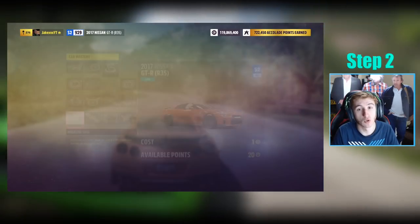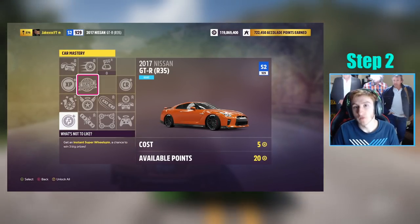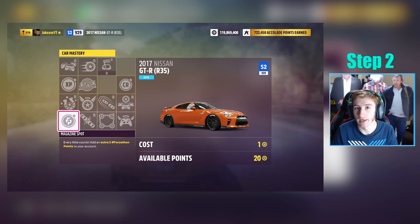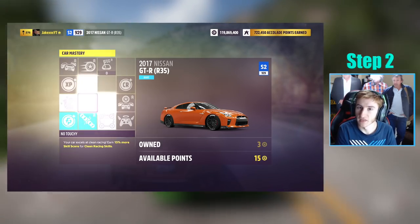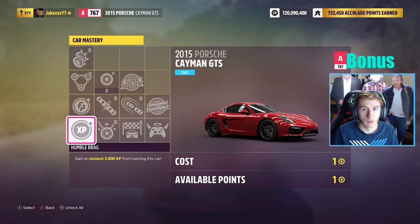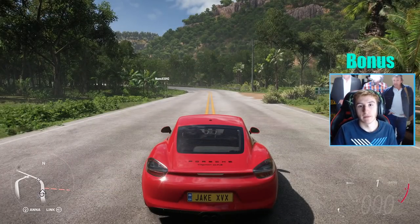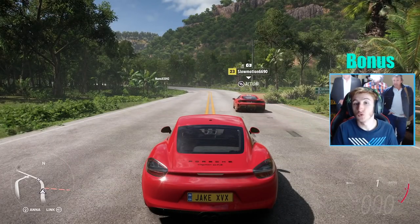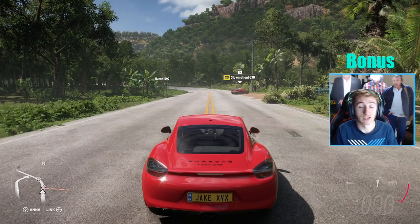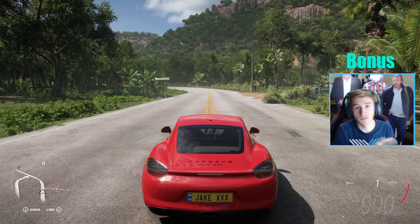The Nissan GTR, Porsche Cayman GTS, and Trans Am GTA Firebird are all cars you can use to buy super wheel spins in the car mastery. You don't get as many as the Supras unfortunately, but it's just over double, which isn't too bad. If any of you find other cars that are cheap to buy and cheap to unlock wheel spins from in the car mastery, put it in the comments below and help each other out — there might be something better out there.